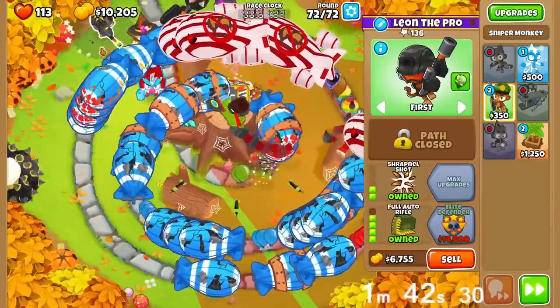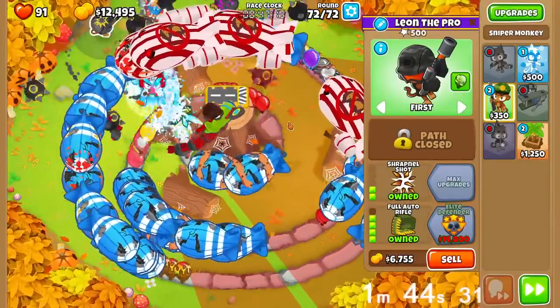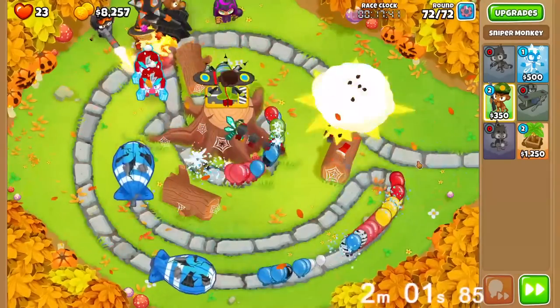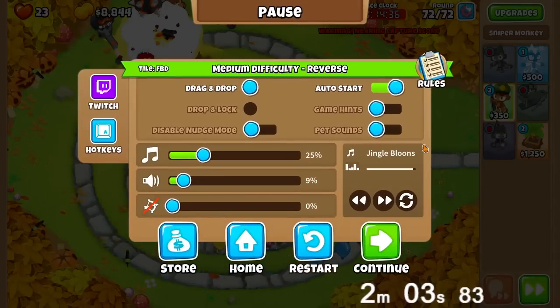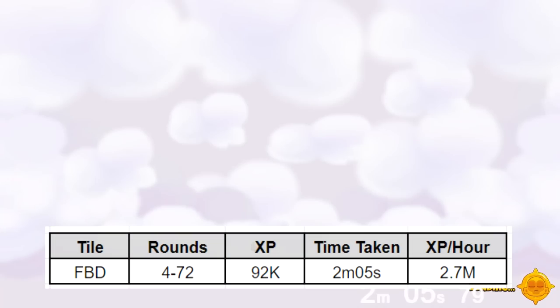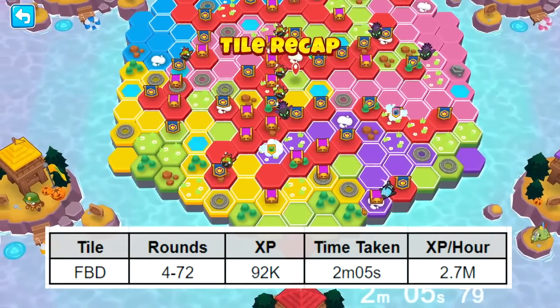After this, you can send every round at once, but make sure to get camo detection — that would be a Shimmer. You also want to get Embrittlement to be safe, a couple of them over here to give the plus-one damage debuff. If you're really scared, you can go for a 0-2-4 into 0-2-5 Elite Defender. But we should be fine. So I'm going to pause the game and timer — that was about two minutes. Just do some quick extrapolation: two minutes for 92k XP gets you about 2.7 million XP per hour — a little bit less than the Alpine Run one, but still very good.